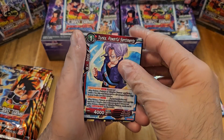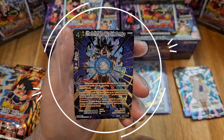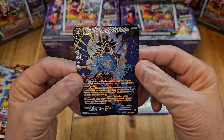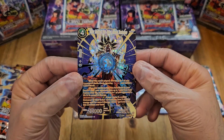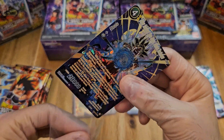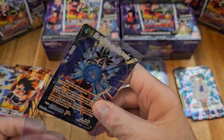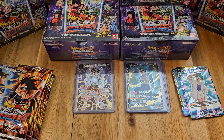Bulma is our foil for the pack. And we did get one more pull — ooh, okay, very nice! We got our second SPR: Ultra Instinct Son Goku, Divine Technique. Very nice looking foiling on that. Bandai really did a great job with this set and the foiling. I haven't really noticed much print lines, so maybe they got rid of that issue they've had so far.